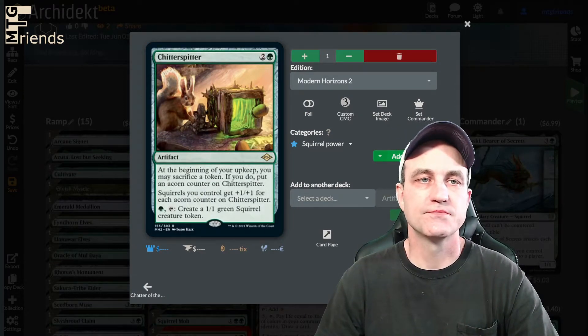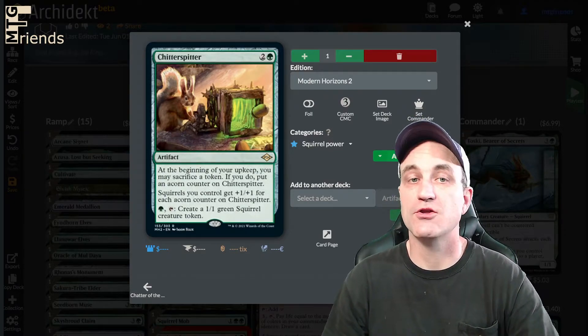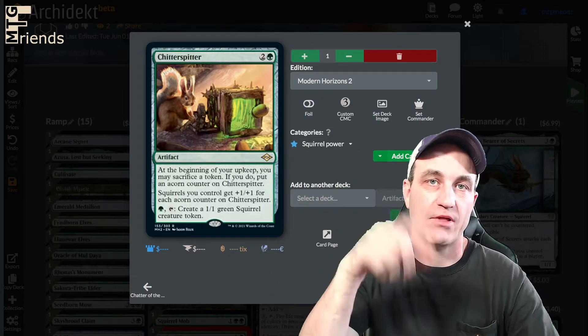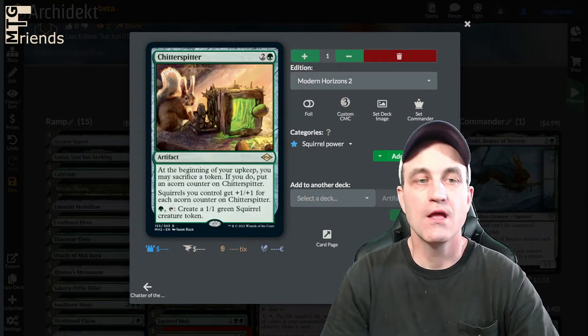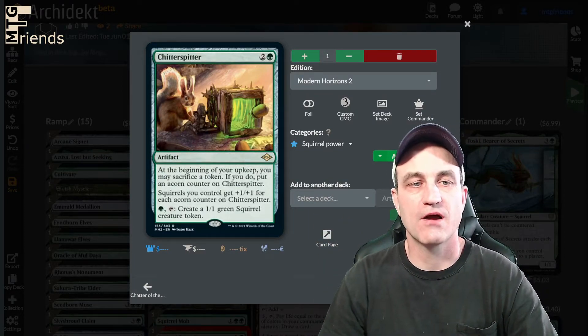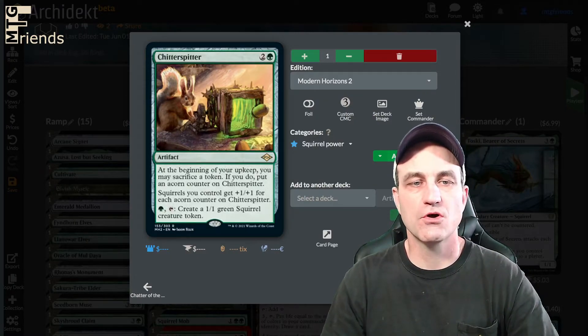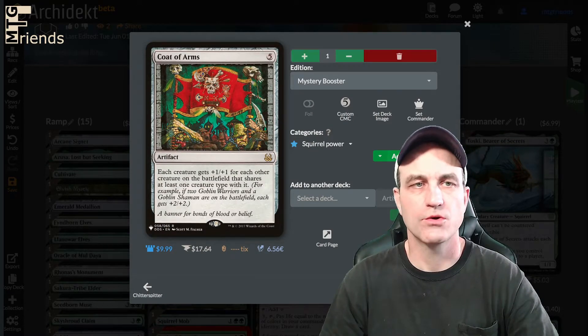Chitter Spitter — 3-drop, brand new from Modern Horizons 2. At the beginning of your upkeep, you may sacrifice a token. If you do, put an acorn counter on Chitter Spitter. Squirrels you control get +1/+1 for each acorn counter on Chitter Spitter. And for one, tap to create a 1/1 green squirrel creature token. That is so, so cool.